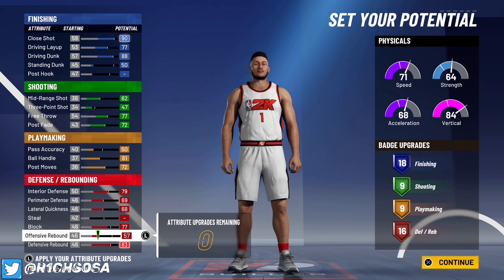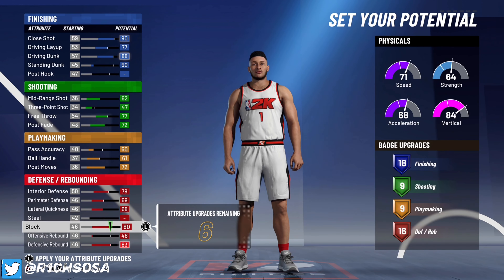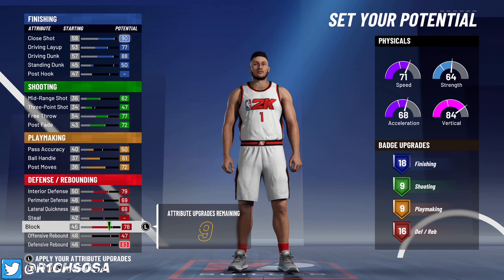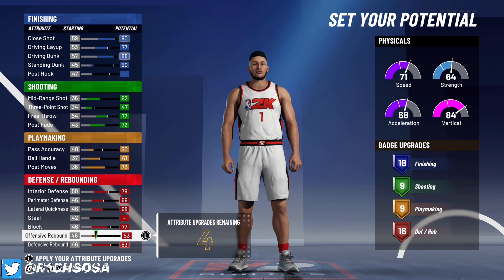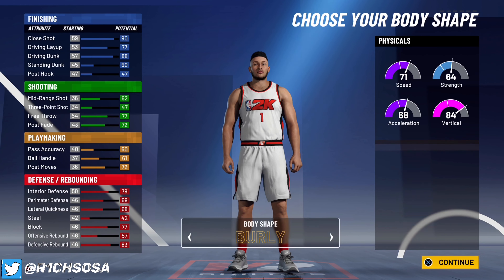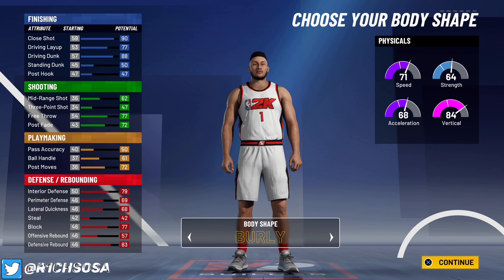Offensive rebound at 60 and defensive rebound at 80. If you want, you can lower your offensive rebound to max out your defensive rebound and put the rest toward your block — you'll still get the same number of defense badges. The only thing you risk changing is the build name, so that comes down to what y'all want to do.